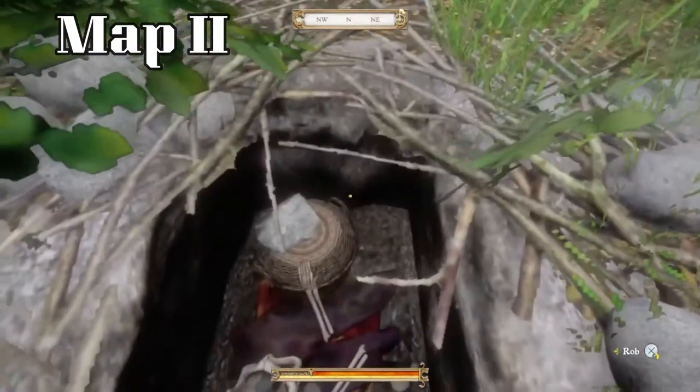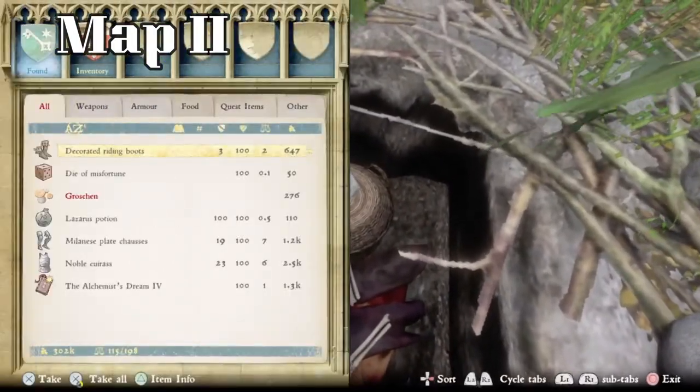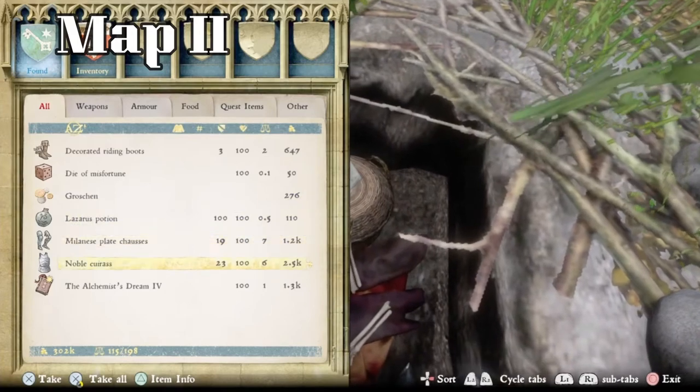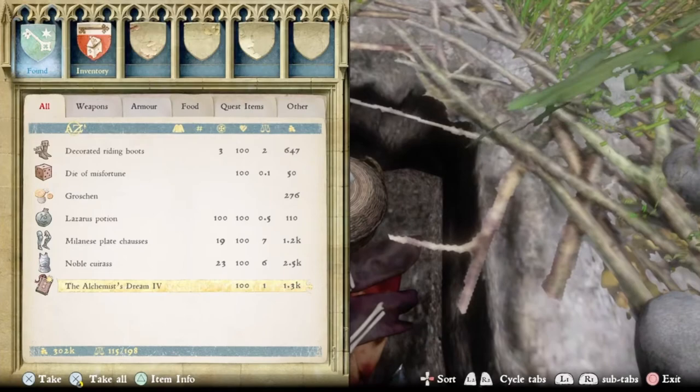This is actually the one that treasure map 2 will lead you to. Inside we have decorated riding boots, the die of misfortune, 276 groschen, a Lazarus potion, the Milanese plate chausses, a noble cuirass, and the alchemist's stream 4. So well worth it.